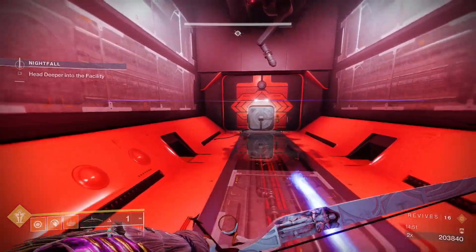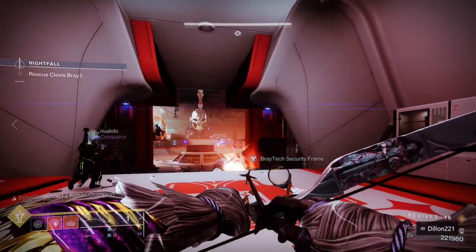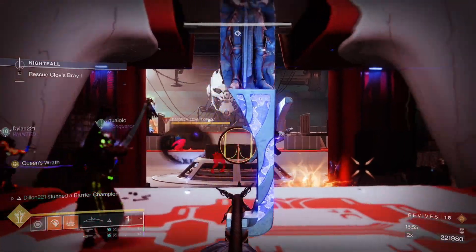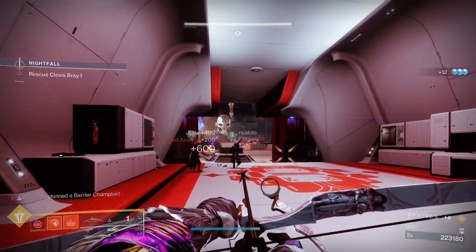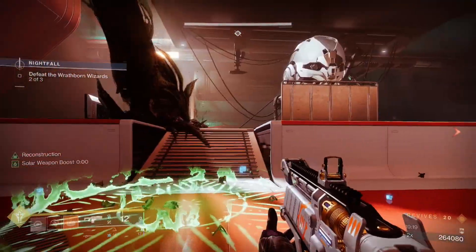After that, you'll come across some more Death Lasers and then two jump-scare Champions. I just popped a well and go to town on them, dealing with them as quickly as possible. For this room, we just stayed in the back and used our Wish-Enders, taking out everything within sight. We were able to deal with about 90% of the room without ever really stepping foot inside it. Once you kill all three Wizards, any remaining enemies will despawn, and you can jump down to the next section.